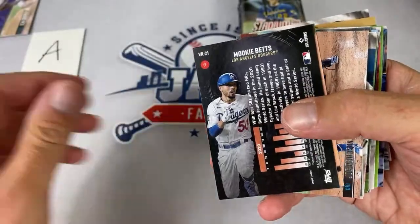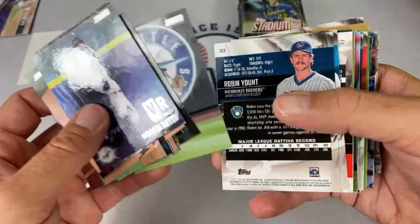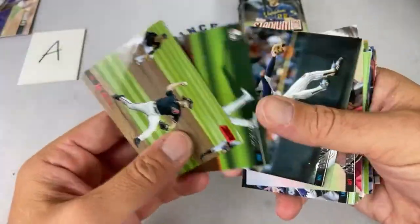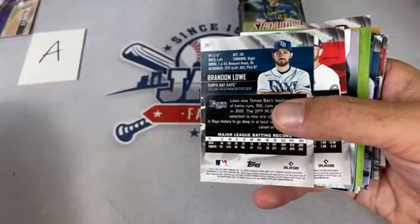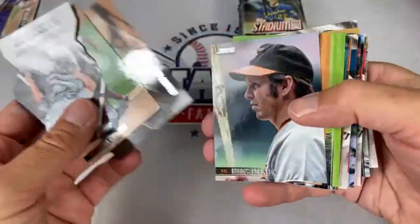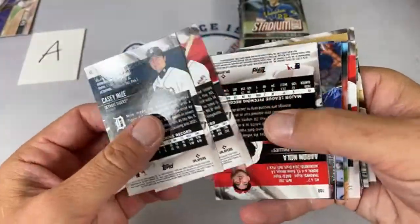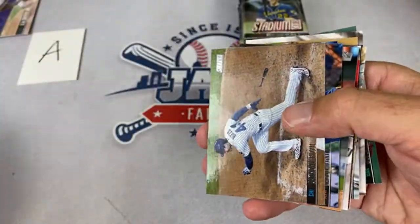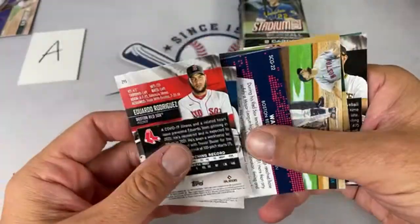Juan Gonzalez was one of the most prolific power hitters of that era, and also has one of the coolest error rookie cards — 1990 Donruss with the reverse negative. You don't find too many Juan Gonzalez autographs; it's kind of an almost-forgotten player because he never made the Hall of Fame. There's also a Casey Mize sleeved up, Eduardo Rodriguez, and Daz Cameron.